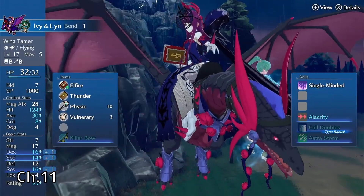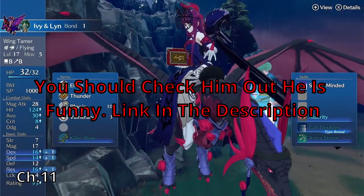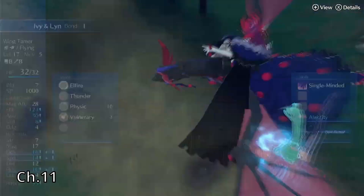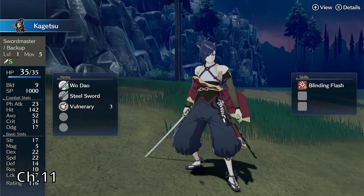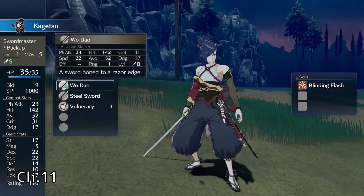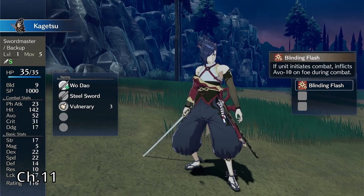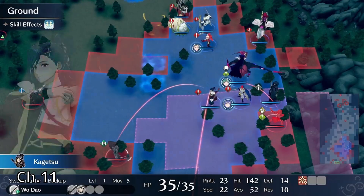I was requested by another YouTuber named Mithril Turtle to use Ivy and turn her into a Gryphon Knight, which was a terrific idea. I also got Kagetsu, who would be one of my best units. He starts out as a sword unit and actually has terrific bases.